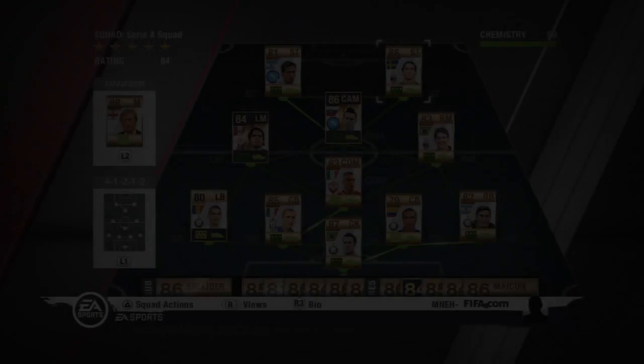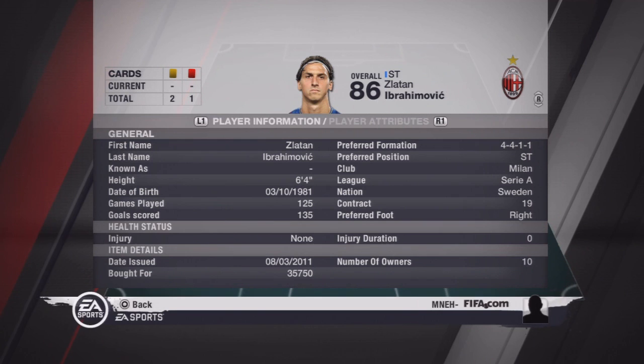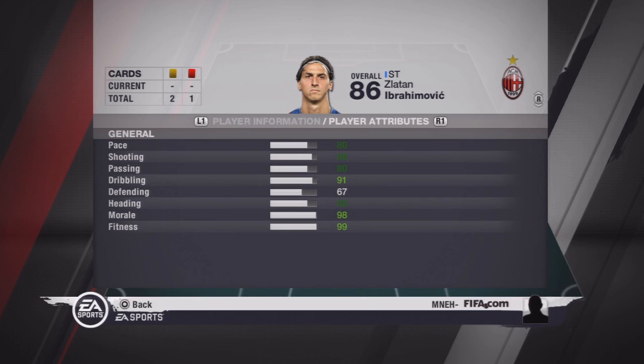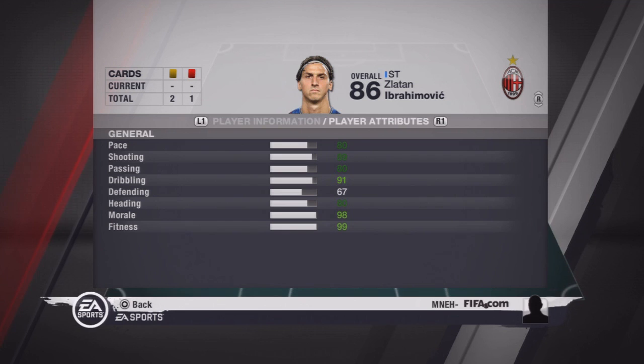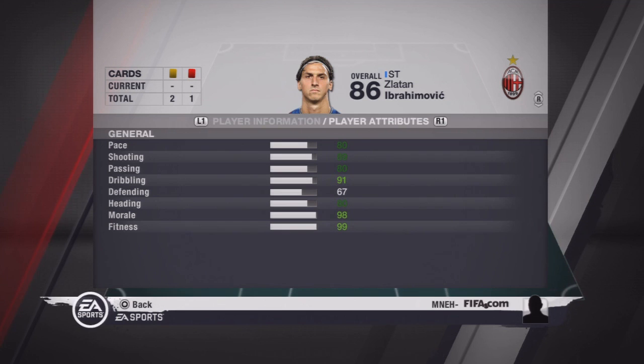Now Ibrahimović — this is the 86 version we're looking at. He has pace of 80, shot 89, passing 80, dribbling 91, defending 67, and heading 80. I'm not really sure heading 80 is right personally, because I think his heading accuracy is something like 82 — he's just got such a good header. He's a really good player to get.